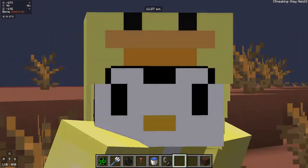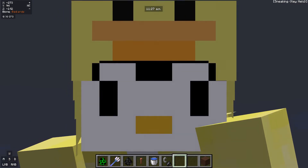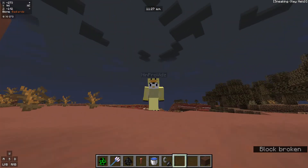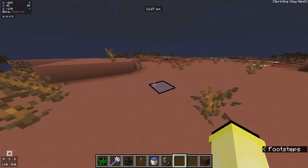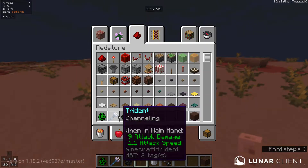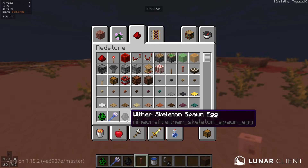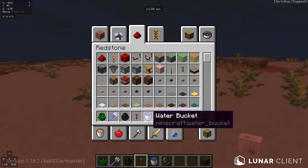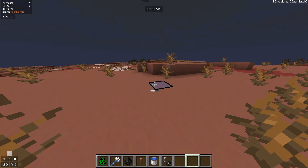You might know about wither skulls and that they're really hard to get. You can't get a beacon unless you have a wither, which requires wither skulls. For this 100% ratio method, what you need is: a creeper, a trident with channeling, a wither skeleton, a lightning rod, some water, flint and steel, and a hole.